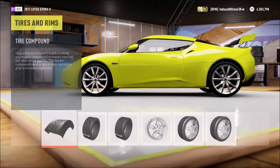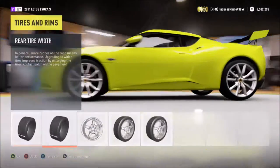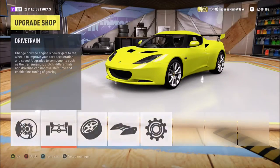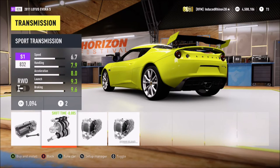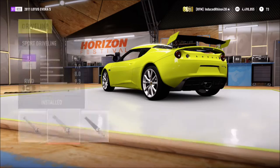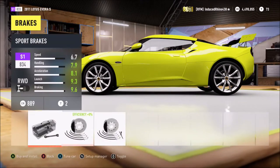We don't need a lot of grip when we do a drift build - well, for most people. So not going to fully upgrade the tire width but it'll do okay. Give it a transmission - we don't worry about clutch because we don't do manual clutch, we just do manual. Drive line - yeah, just give it a sport.